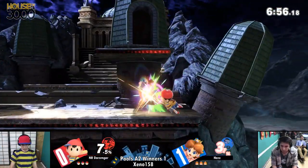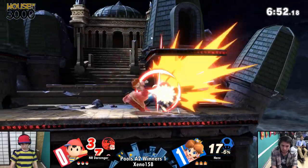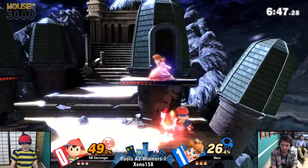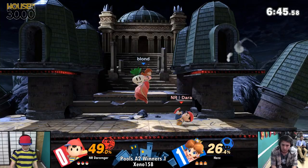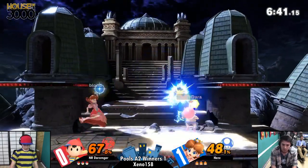I like the pick of Unova — the platform placement is pretty good for Ness. It allows him a little bit more mix-up in recovery. You can kind of jump to the platform and then air dodge down immediately — that's almost like a wavelength. Oh, you got through that! I like that — that's something he might have just found out right now, so that's something we might see a lot more.